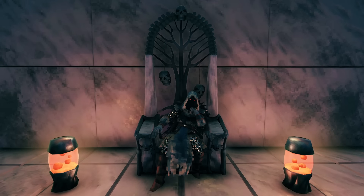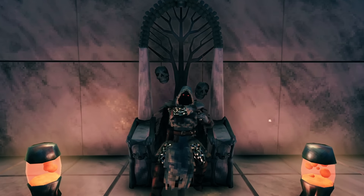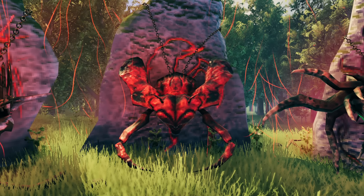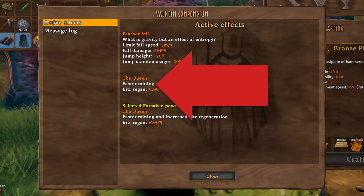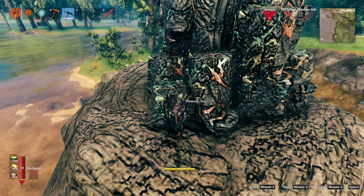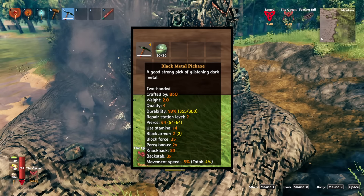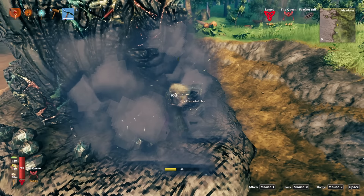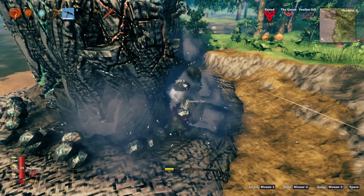Before you even think about heading over to harvest one of these pillars, you need to make sure that you're prepared, otherwise you're just going to die. For your special ability, you want to make sure you have the Queen's Power equipped because you're going to activate it when you go to harvest the node. This is going to significantly increase how quickly you can tear this node down. In most cases, if you have a maxed out black metal pickaxe — which is the other thing you want — you should only need to hit each chunk about two times to break it. Without this buff active you'll have to hit most chunks three times, so this not only saves you time, it also saves you stamina.